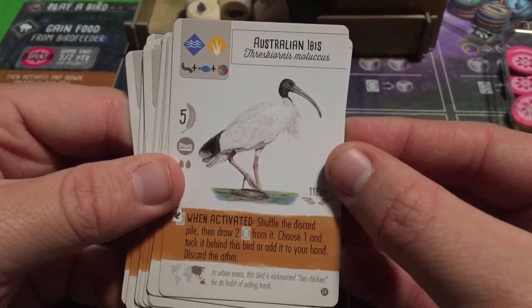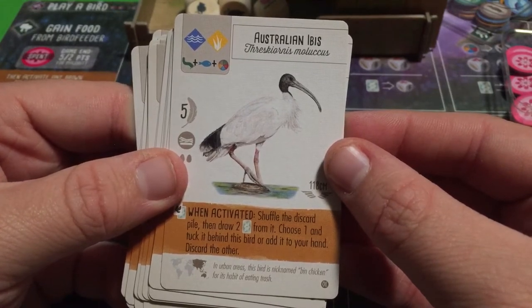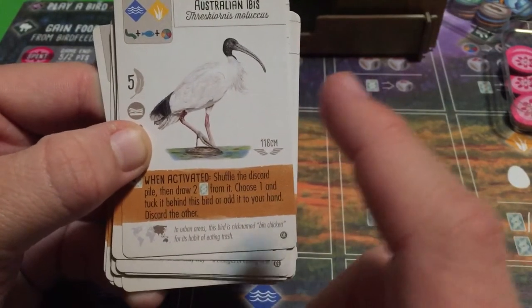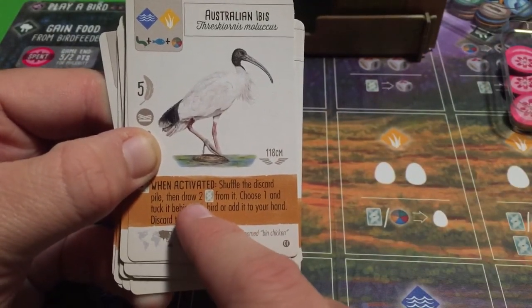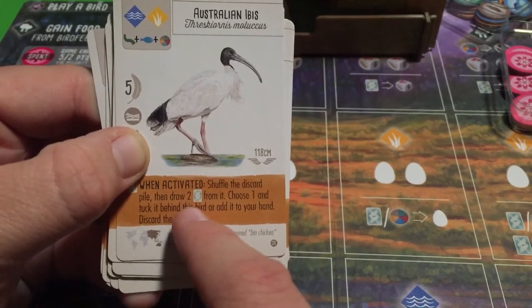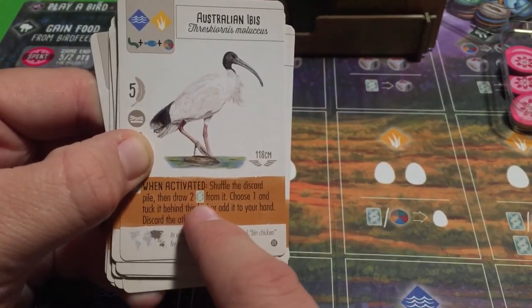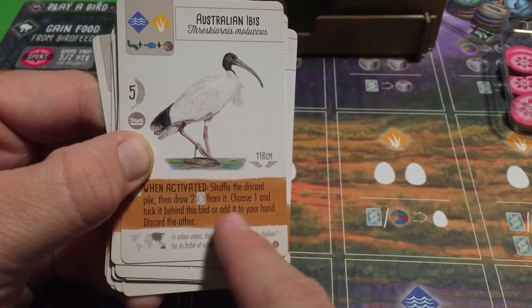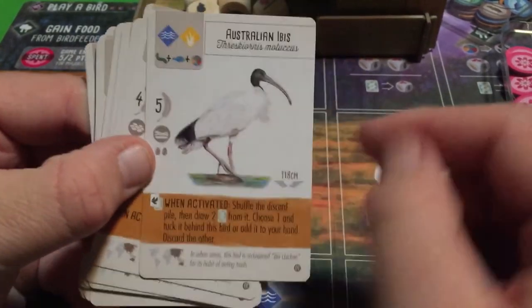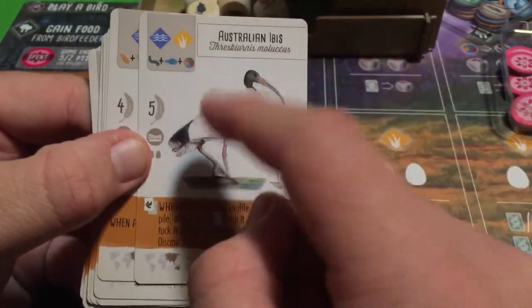The Australian Ibis: shuffle the discard pile, then draw two bird cards from it. Choose one and either tuck it behind this bird or add it to your hand. This is a unique ability — you don't normally get to draw from the discard pile in Wingspan. There will likely be cards there from setup, giving you something to work with.